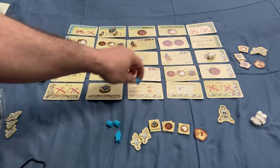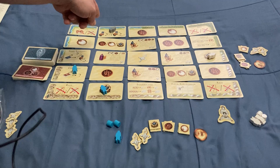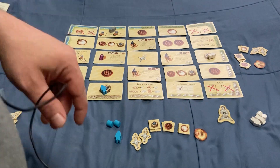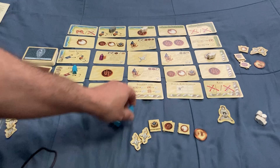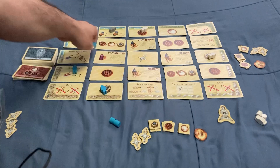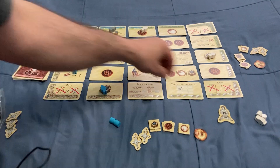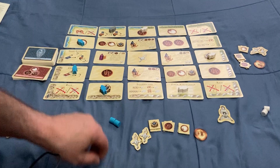You can go opposite the robber — the robber effectively blocks you from whatever action or good is on that side for the round, but you can go somewhere else. So players continue placing targets on different border positions, working around each other's placements and the robber.